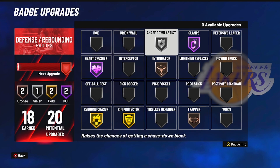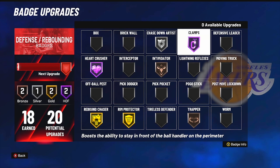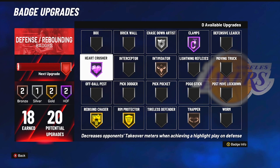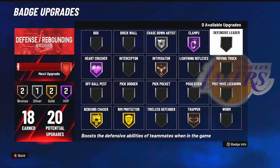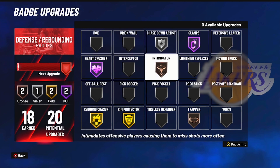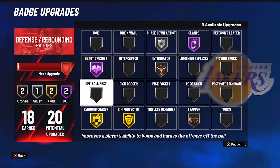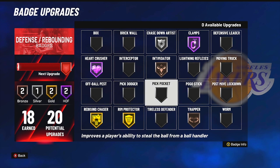I might put rim protector on hall of fame when I get all my badges because it boosts your takeover a lot more than gold does, and I like badges that help with takeover. Trapper kind of goes hand in hand with hard foul — when you trap somebody and they try to throw a pass out of bounds, it'll make them cold. Intimidator on bronze has been golden since last year — make sure y'all try it out. Clamps I run on hall of fame or silver because there's not really a big difference between the two. I'm going to add defensive leader once I max out all my badges. I don't believe in pickpocket, interceptor, or pick dodger since I play size and zone.